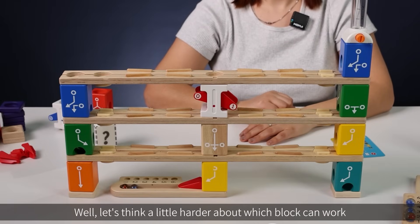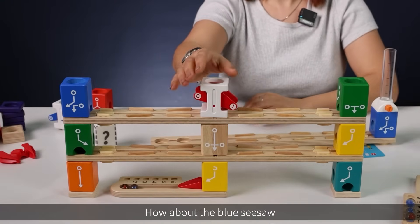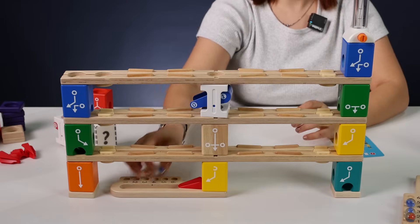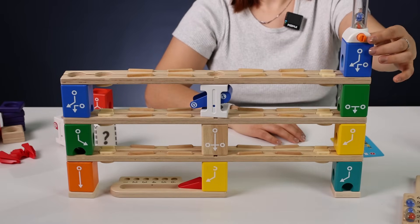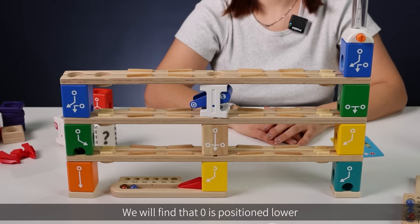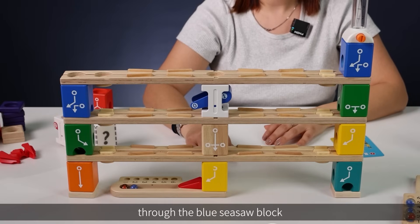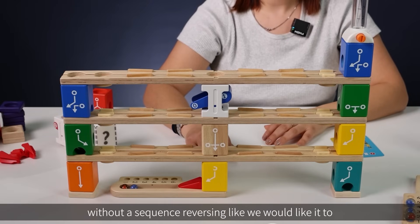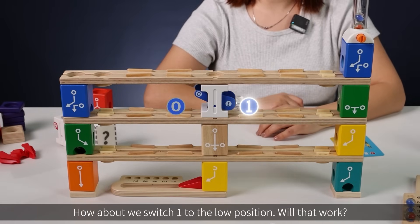Let's think a little harder about which block can work. How about the blue sisal? We find that when zero is positioned lower, the red marble rolls out of the bottom exit through the blue sisal block without the sequence reversing like we would like it to. How about we switch one to the low position — will that work?